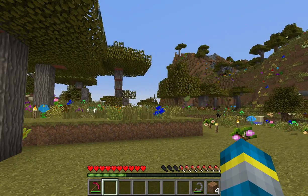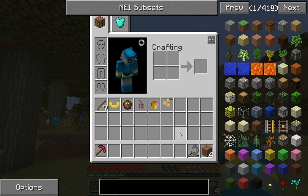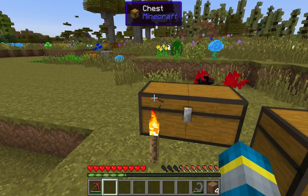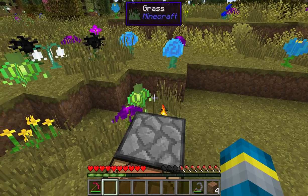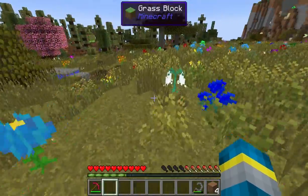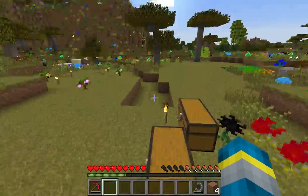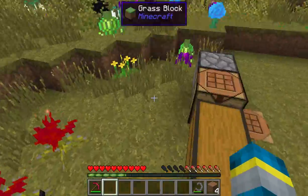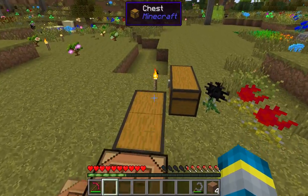Inventory Tweaks, which allows you to do stuff such as sort your inventory. We have Iron Chests, which adds upgraded versions of chests that can hold more. We have JABBA — Just Another Better Barrel Attempt — which adds barrels. It's not an add-on; that's just what JABBA stands for.